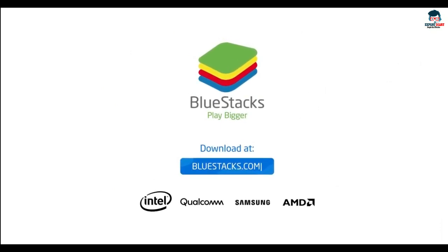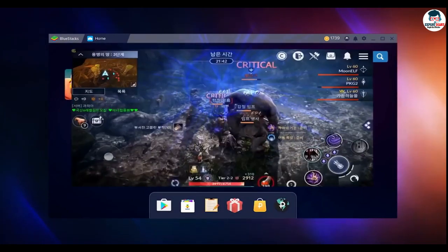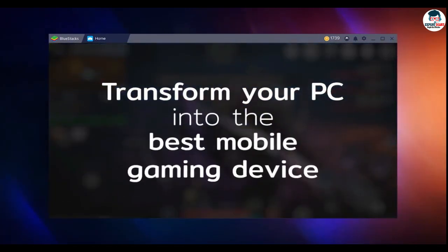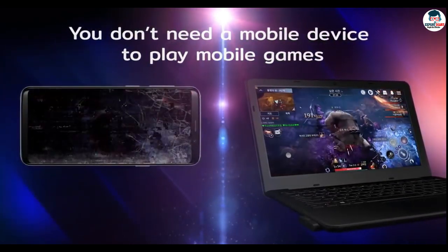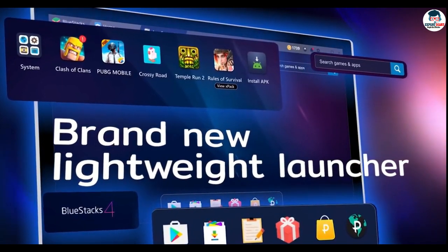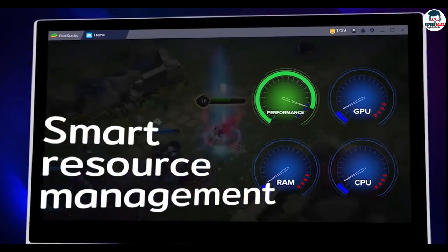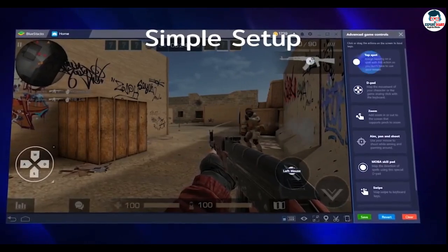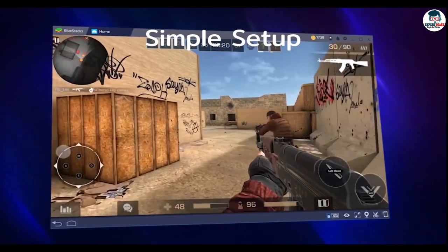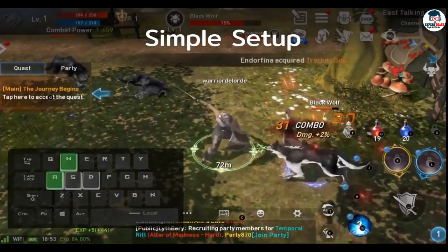Number 2 is BlueStacks. BlueStacks is one of the best emulators and comes with lots of features. The new BlueStacks is lighter weight and more powerful than previous versions. Features include custom key mapping, impressive performance, smart clutter-free interface, ultimate customization, ability to run multiple games, sleek interface, best gaming controls, multi-instance, real-time translation, video recording, screenshot, disc cleanup, multiple accounts, farm mode, shooting mode, and many more.